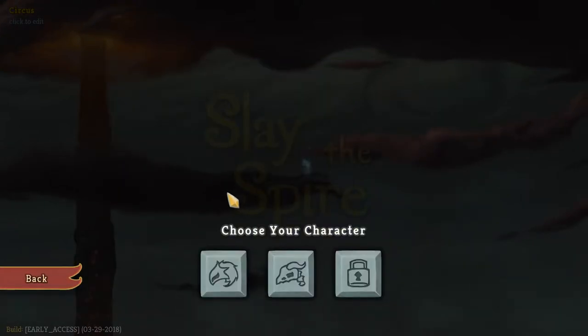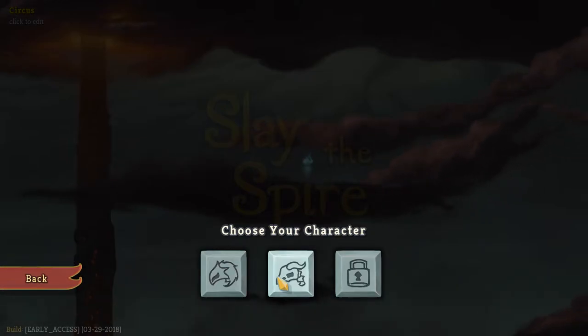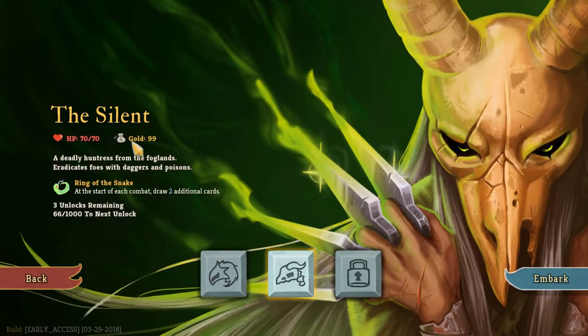In standard mode we can choose the Ironclad — he's your barbarian class, a warrior, very strong and burly — or the Silent, which is a rogue-type, magic-ish poison class, more poison than magic. I have more experience with the Silent and I'm relatively new to the game, so we're going to play the Silent.